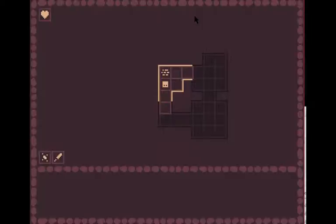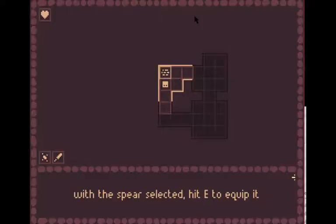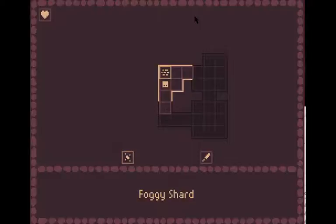Okay, quick bit — let's see. So F to open inventory, and E to equip it, right? So F and E. Do I just select it somehow? Oh, there we go!